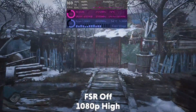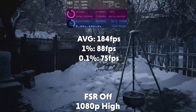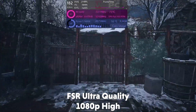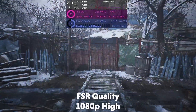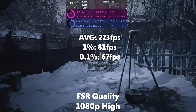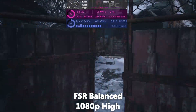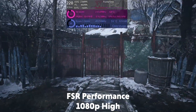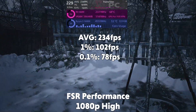Moving on to Resident Evil Village. At 1080p it is averaging 184 fps with a 1% of 88 and a 0.1% of 75. Turning on FSR at ultra quality it averages 209 fps, at quality 223 fps, on balanced 224 fps, and on performance 234 fps with a 1% of 102 and a 0.1% of 78.